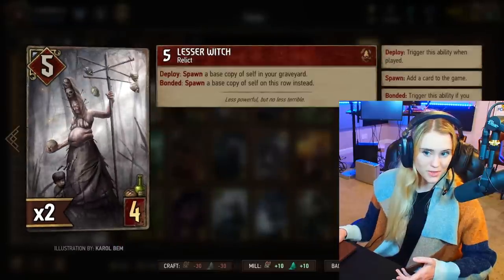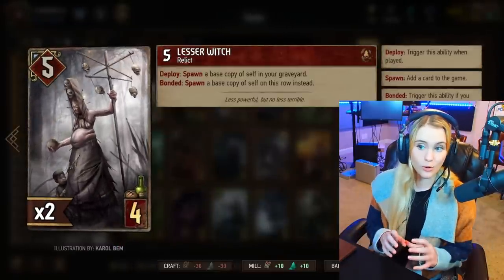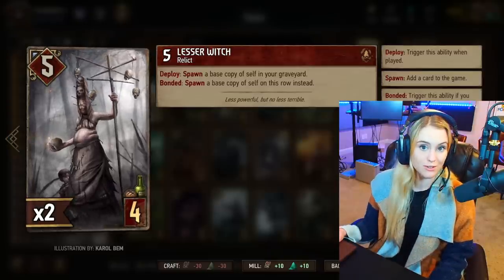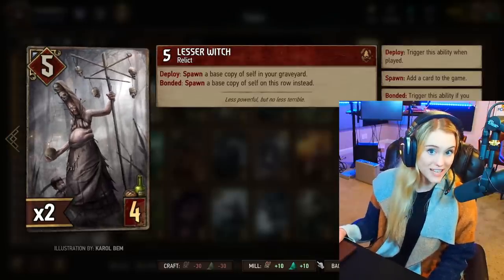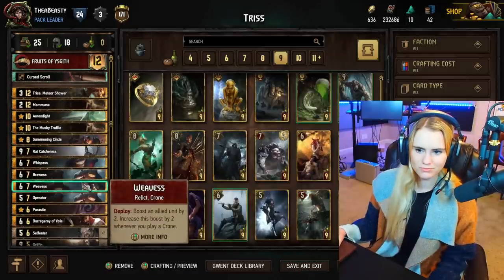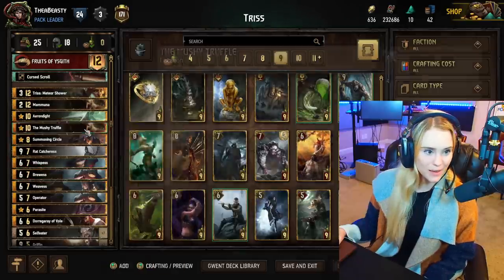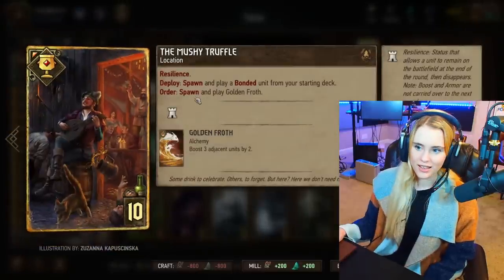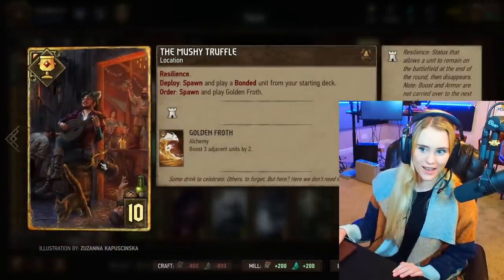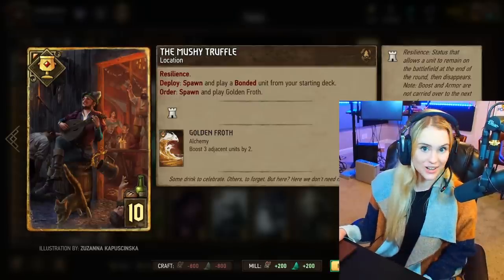We have Lesser Witch here. The Lesser Witch will spawn a base copy of itself in the graveyard. If you already have one of these on your side of the board it will spawn a base copy of itself on the row instead, meaning it will play for 10 points. If you play that with Mushy Truffle you will basically have a guaranteed 10 points. Mushy Truffle will also spawn and play Golden Froth, giving you an extra six points.